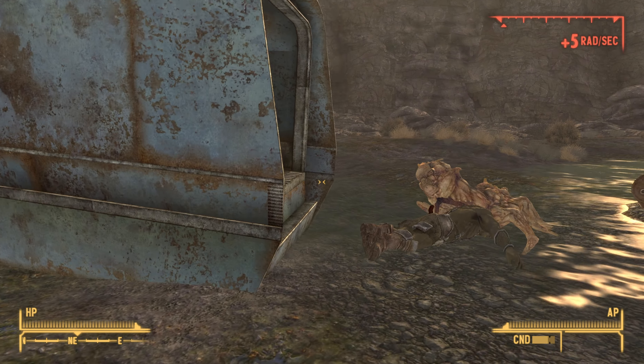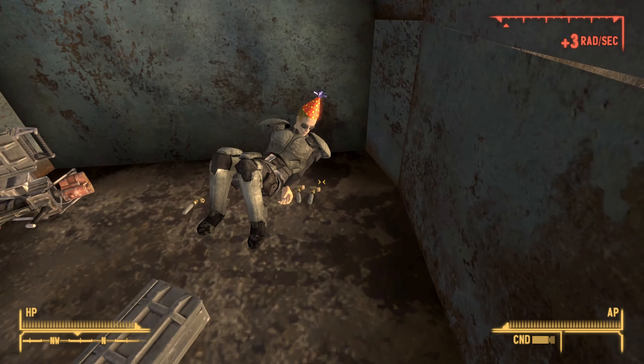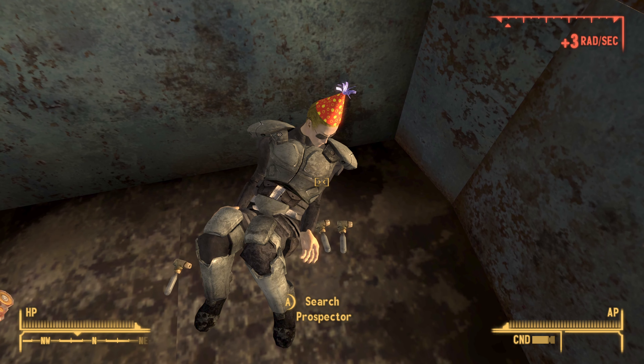Once you gain access to this vehicle over here, just go inside the back of it. At the very end will be a dead NPC, and on him will be the party hat. Go ahead and take it by searching his body.